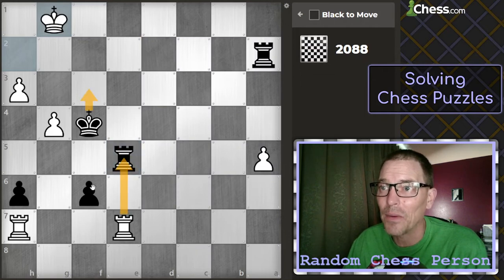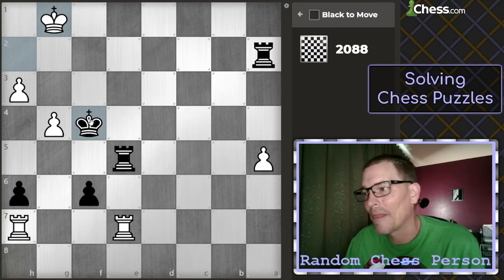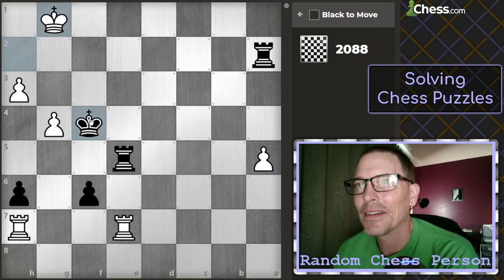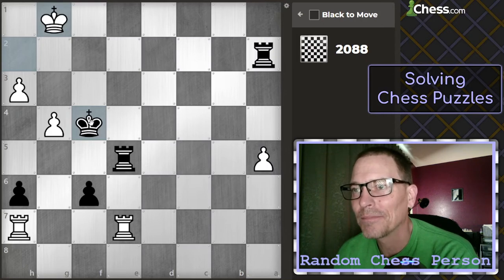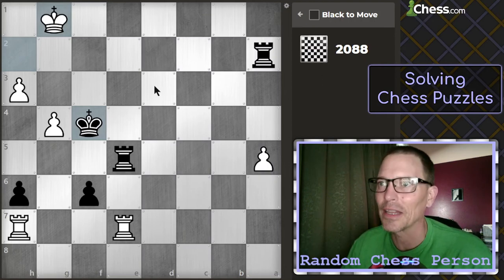If the rook takes now after I move my king forward, I just take it back with the pawn. But then they would have a check here. They get harder — I have multiple options and I don't think any of them are really bad, but the puzzle wouldn't have continued to this point if there wasn't just one definitely better move, at least according to the engine.